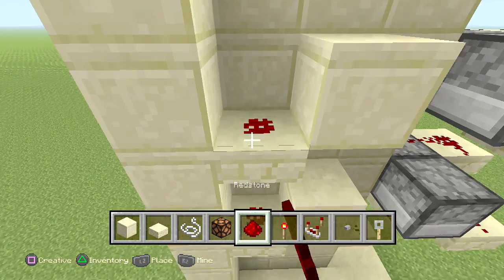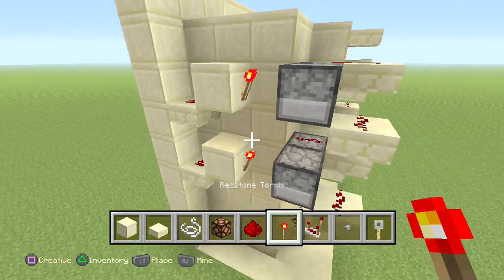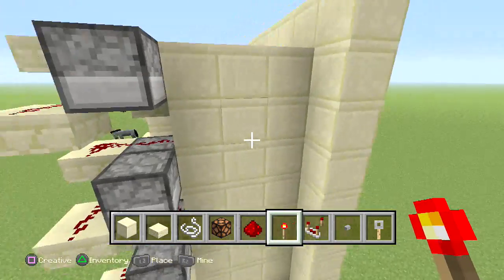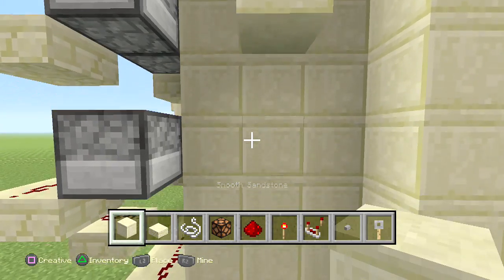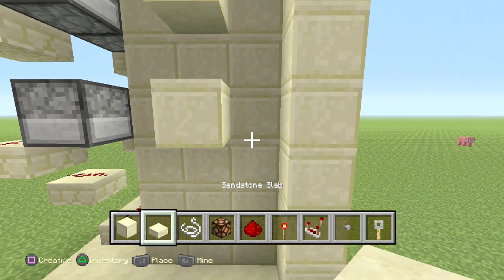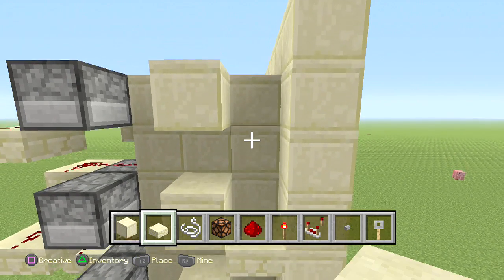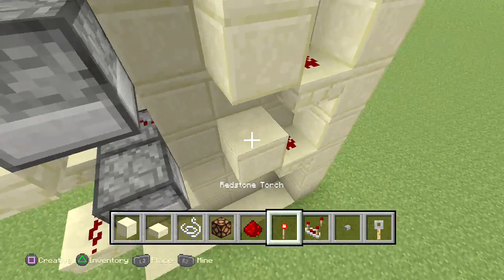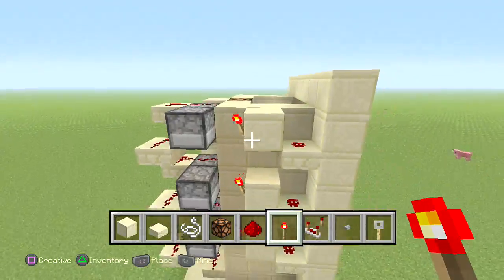Add a redstone dust in front of it and a torch in front of that block facing the dropper. Repeat the same process on the opposite end: add a block there, there, and there, and on the side add a half slab, half slab, and of course a half slab. Add some redstone dust and the torch right in front.